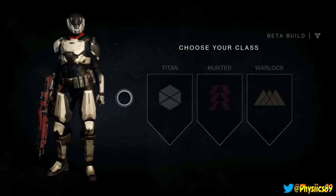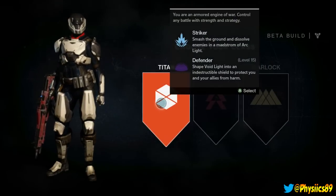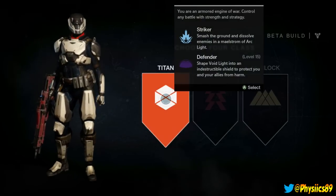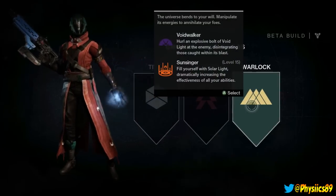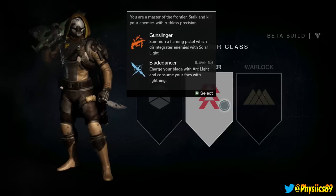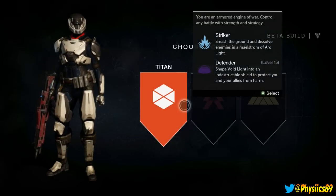Alright ladies and gentlemen, Physix here doing a little bit of the Destiny Beta on the Xbox 360. Not too sure exactly what I'm supposed to pick but I'm really excited. I want to play this game for quite some time and it's finally here - the beta is here. Universe bends your will, manipulate energies to annihilate your foes - you are the master of the frontier. Gunslinger - this one uses like magic sort of stuff, reminds me so much of Borderlands.